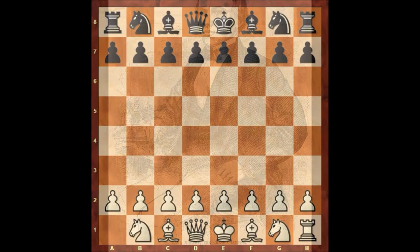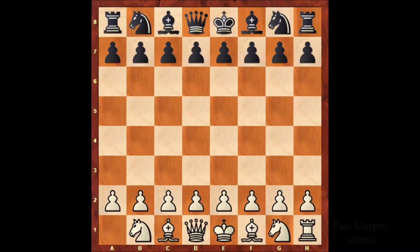Hello everyone and welcome to another very beautiful chess game of Paul Morphy. In this game, Paul Morphy has the white pieces and his opponent is Alphonse Perrin. This game was played in New York in 1857, and Paul Morphy surrendered one of his rooks, giving a huge advantage to his opponent.